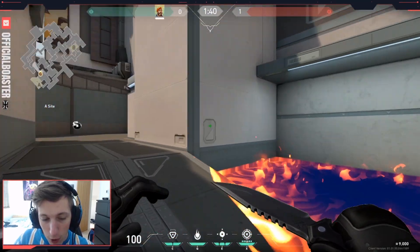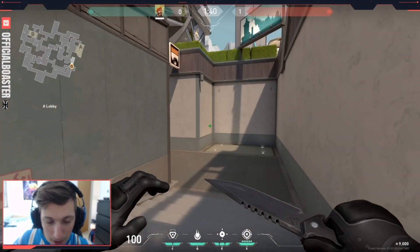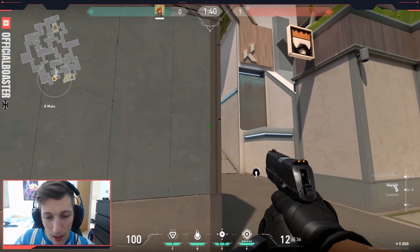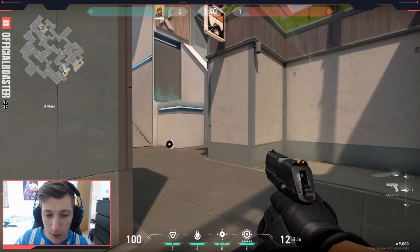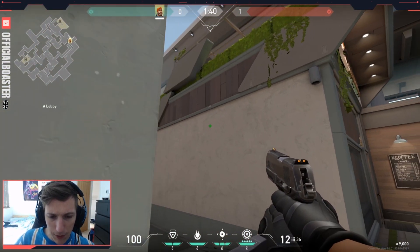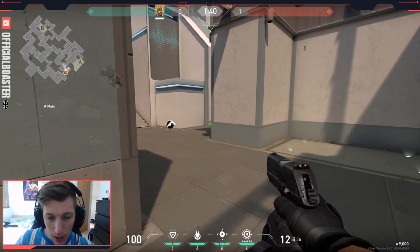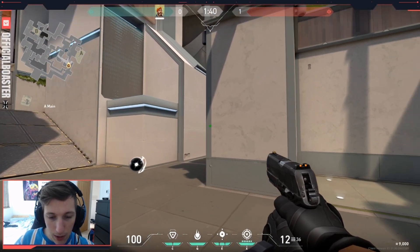What it does mean though is that your team will have to rush on without you. Another way of avoiding this is doing it from a different position. You have to be careful of this angle and this angle, but hopefully if you have a Cypher it would be pretty easy — maybe cameras there, covering upper, and a cage so you guys can cross.